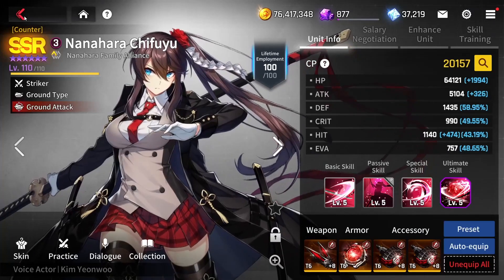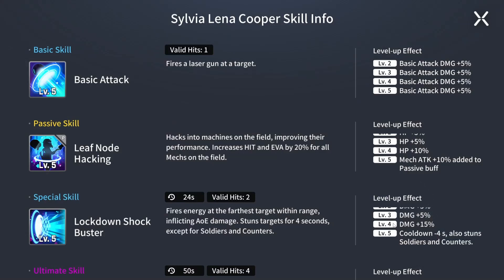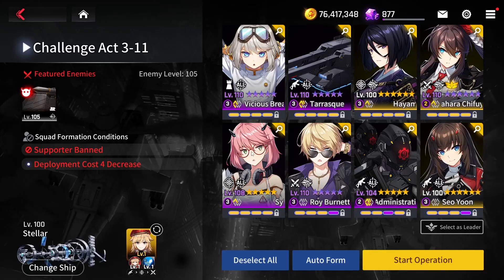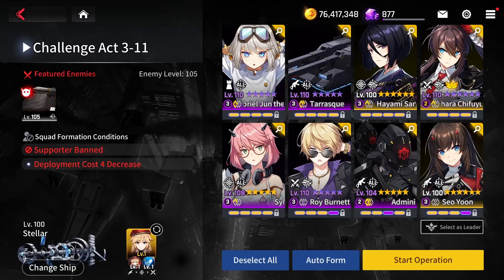Chifuyu is also very cheap at just 3 cost as leader, so effectively 2 cost. Next is Sylvia Lena Cooper — she's here for her stun ability. When you deploy her, she will use her special skill which stuns units. I will deploy her at just the right time to stun the Rhino MK2, because when the Rhino MK2 reaches Gabriel it will stop and try to use its skill that will one-shot Gabriel, so we want to cancel that.